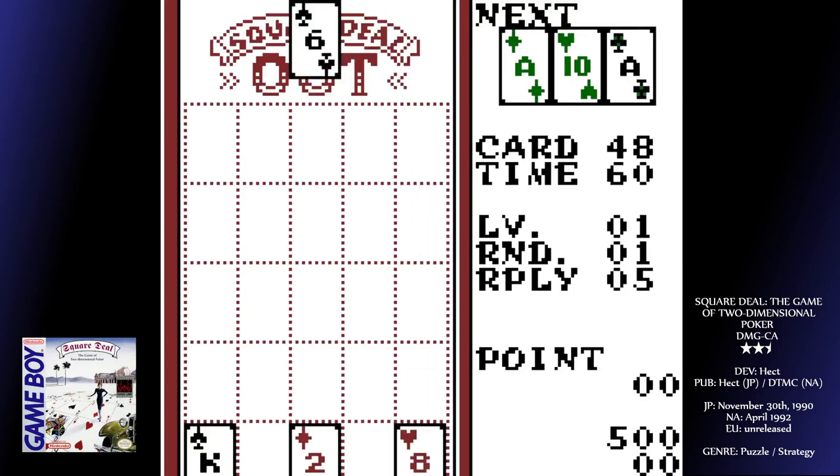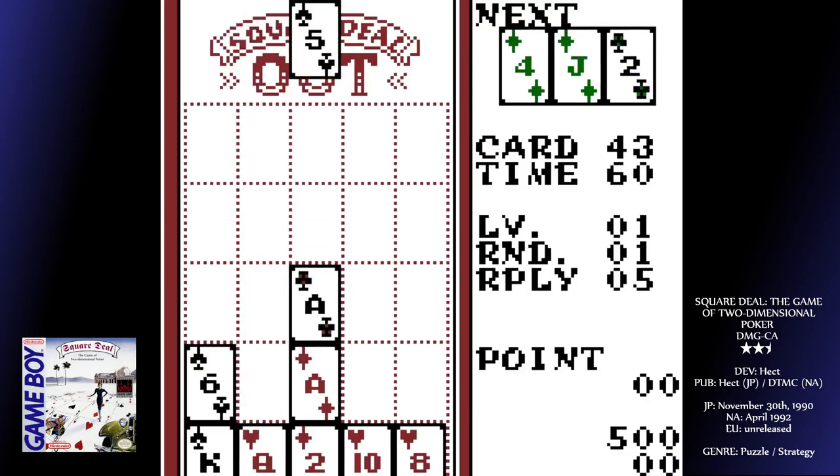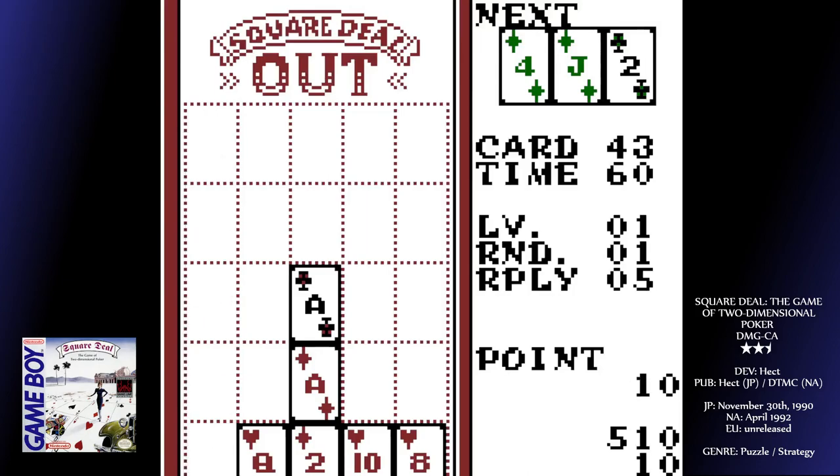As it happens, this isn't actually a poker game. This is a Tetris sort of experience, using the rules of hand-building in poker. Cards are falling from the top of the screen into a 5x5 grid, and you have to create a poker hand out of them, either vertically or horizontally in groups of at least three.